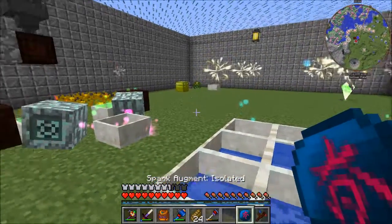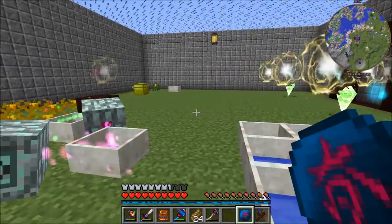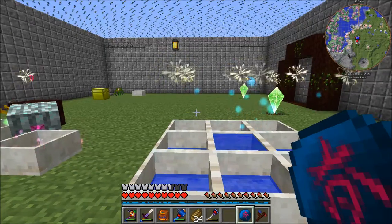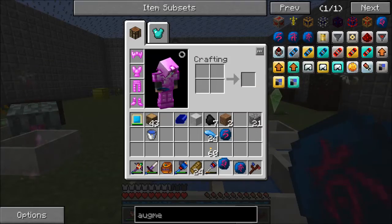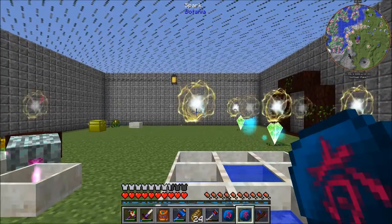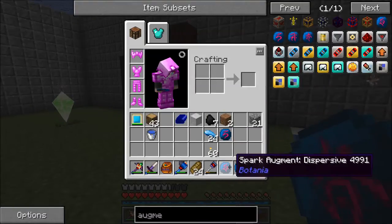The isolated makes it so that — I believe, I'm not 100% sure — the recessive or the dominant does not affect it, meaning it's just neutral: it doesn't receive mana, neither does it get drained. And finally, the dispersive is for players. If you walk near it while it has a dispersive augment on it, it will deliver mana to you, as long as you have something that can contain mana — for example, a mana tablet.